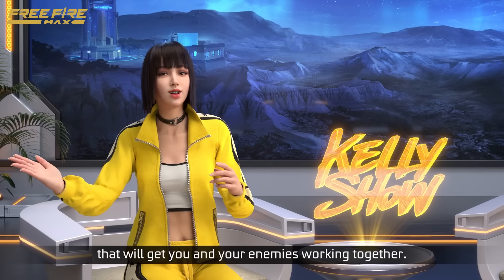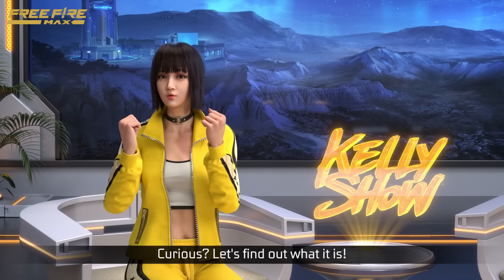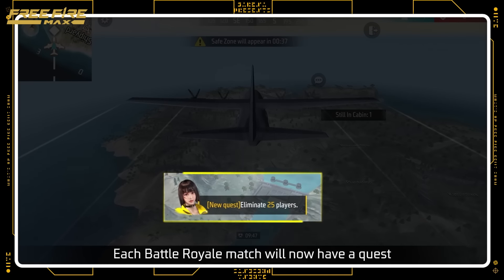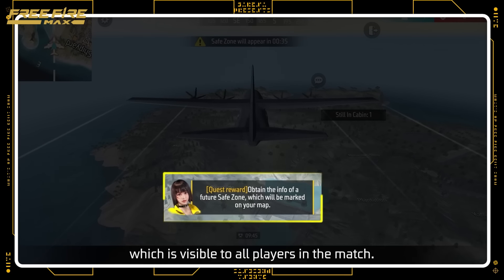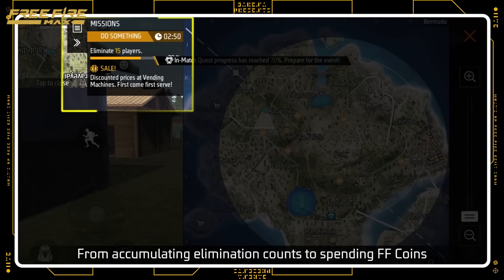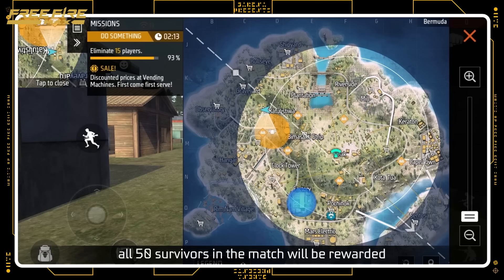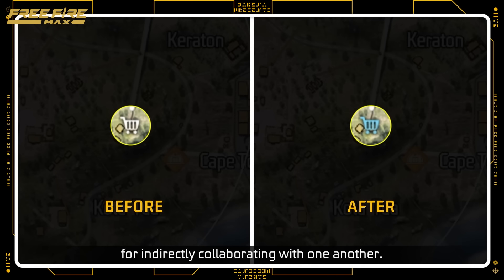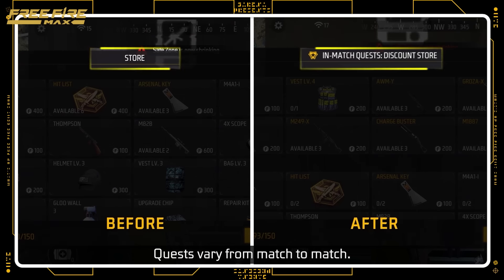We also have an exciting addition to Battle Royale matches that will get you and your enemies working together! Curious? Let's find out what it is! Each Battle Royale match will now have a quest which is visible to all players in the match. From accumulating elimination counts to spending FF coins, all 50 survivors in the match will be rewarded for indirectly collaborating with one another.